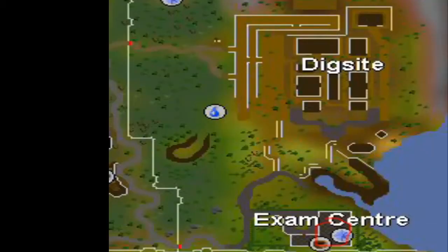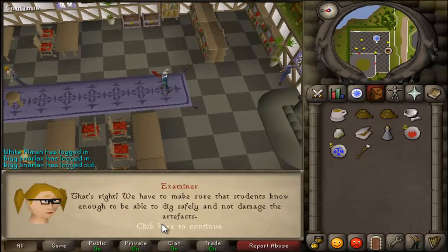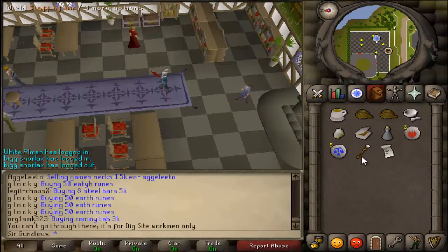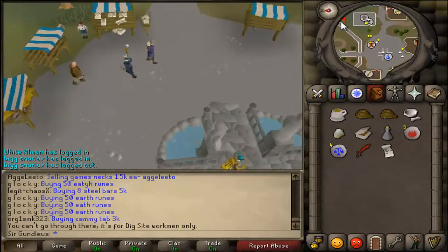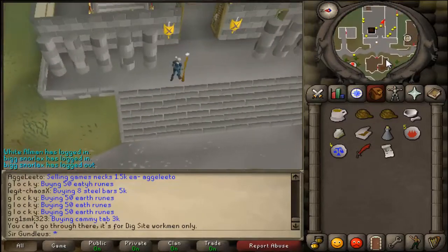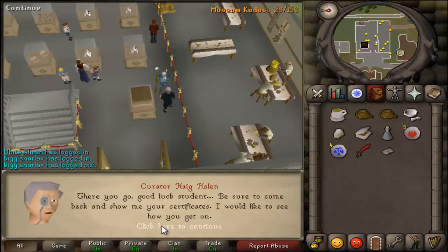Head east of Varrock to the Dig Site examiner. Once you are there, talk to the examiner and ask if you can take the exam. She'll say that you need to get a letter from the museum. So head to Varrock and go east to the museum, go in and talk to the lead curator, Curator Haig Hallen, and ask him for a certificate.